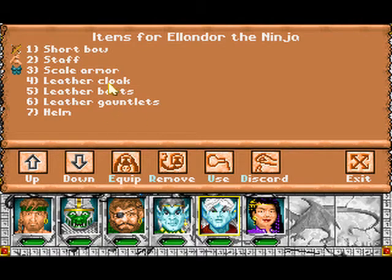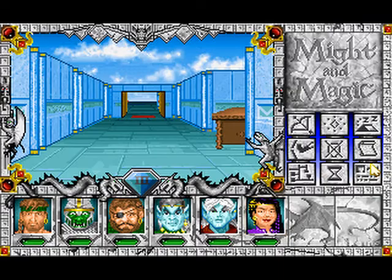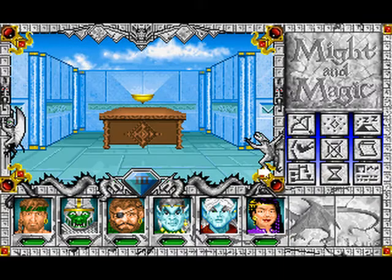We're gonna equip all those nice items. She desperately needs stuff. Anyway, there's a desk over there.